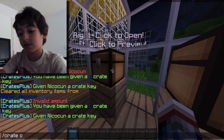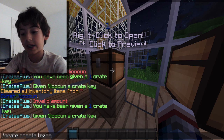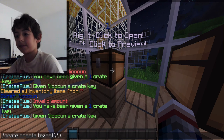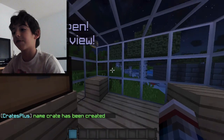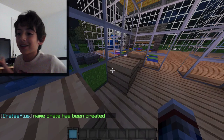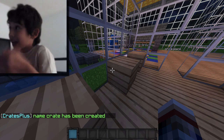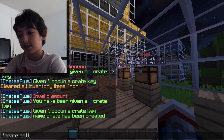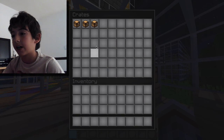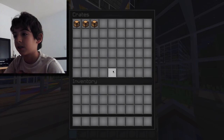First thing you want to do is go to create — yes, name anything. Now create a name. Wow, you're so creative with that name. Actually name it something really good. So now I want to go to create settings, edit crates — no, go to create settings.